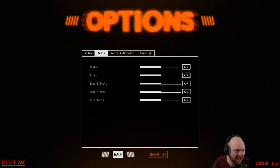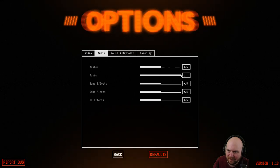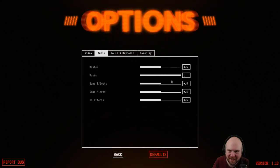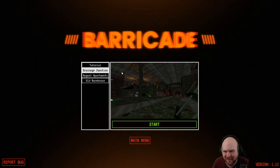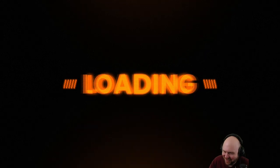These look like standard menu options to me. The music's kind of quiet — I just hear a violin, it's not that loud. We'll come back to that. Tutorial please — I would like to learn how to play the game before you throw me through walls.